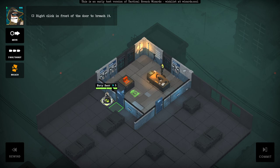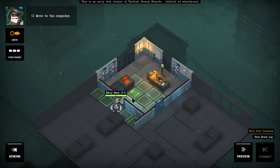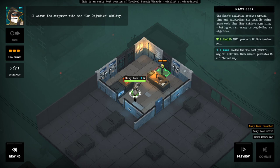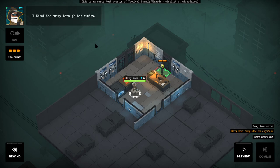We are supposed to right-click in front of the door to breach it. Let's move to the computer. Use objective ability — use laptop? Shoot the enemy through the window. Which window are we talking about?